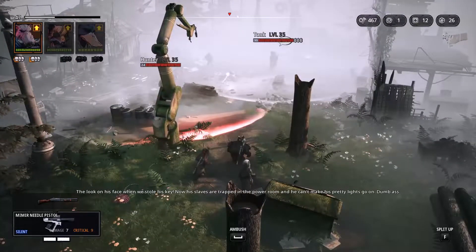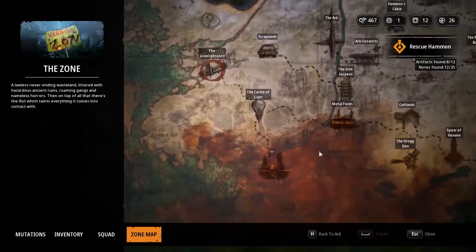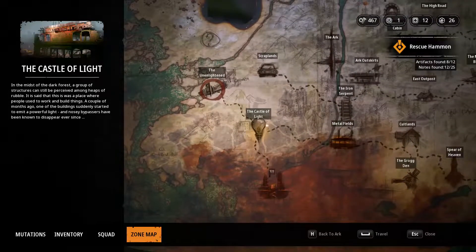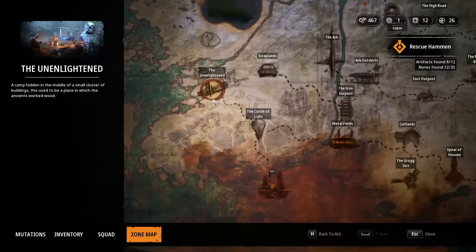Hello everyone! Welcome to my guide on the Unenlightened. Last time we did the cult dance and the grog dance. Now after this we moved to the castle of light, but the first time you go there you actually don't need to fight — something happens there. I will not tell you what, but the point is when you go to the Unenlightened you have regular enemies to fight.